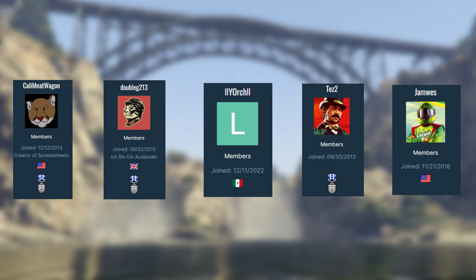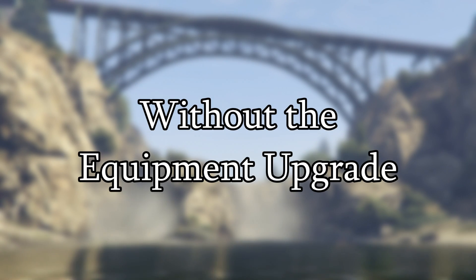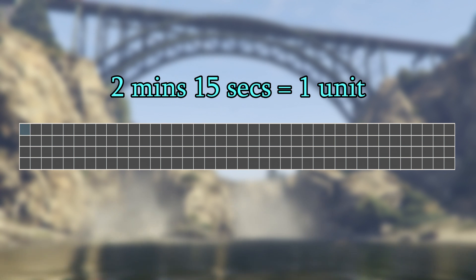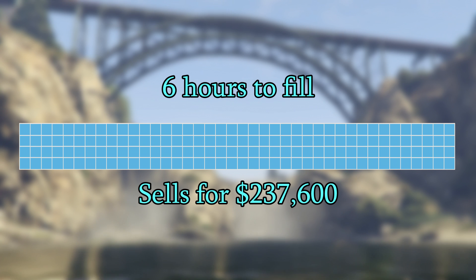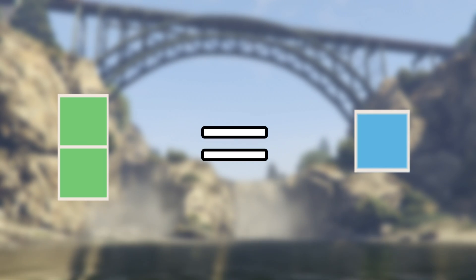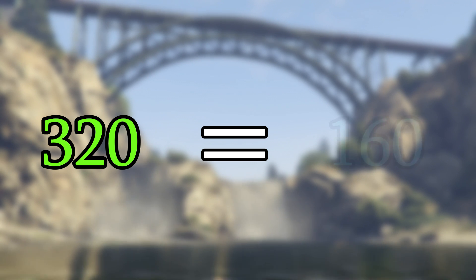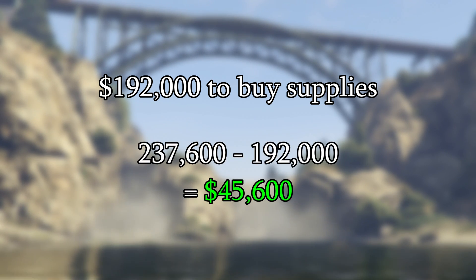Big shout out to the many legends on the GTA forums for all this information. The acid lab can hold 160 units of product and 100 units of supplies. Without the equipment upgrade it takes 2 minutes and 15 seconds to acquire 1 unit of product, which is worth $1,555. It will take 6 hours to completely fill up your acid lab. When filled it sells for $237,600. 2 units of supplies get taken up every time 1 unit of product is made, so you'll need 320 units of supplies to make 160 units of product.